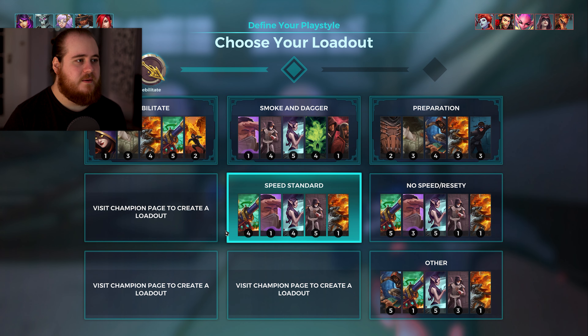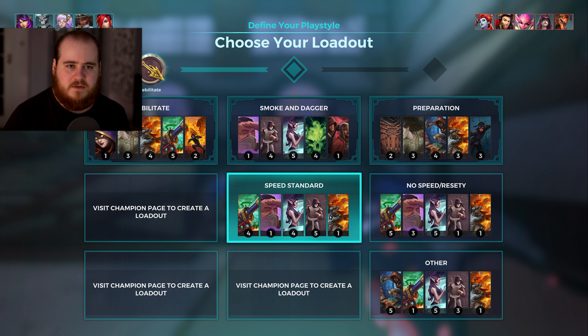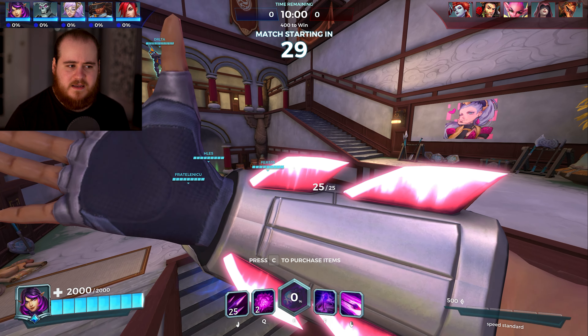Debilitate definitely seems like the play here. We've got an Omen, Raum, Octavia and an Ash versus a Lur, Fernando, Willow, Seris and Drogoz. Drogoz scares me a little bit. Seris because it would be really, really annoying to get rid of, but yeah, speed setup should help especially with the map. I don't know if I've actually played with this skin before, ever, let alone on the channel.